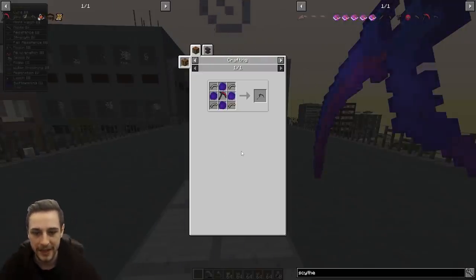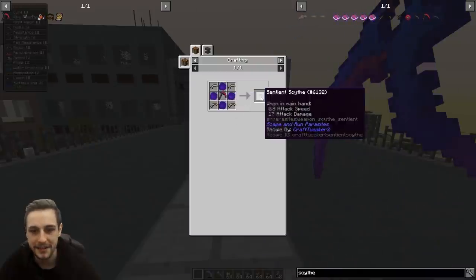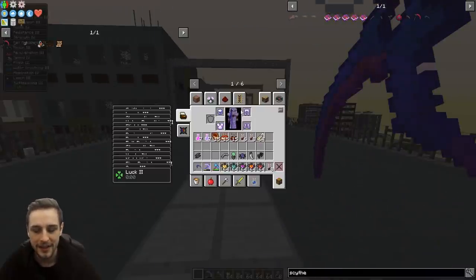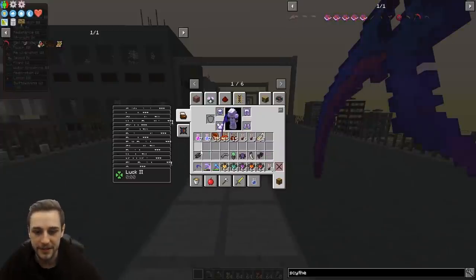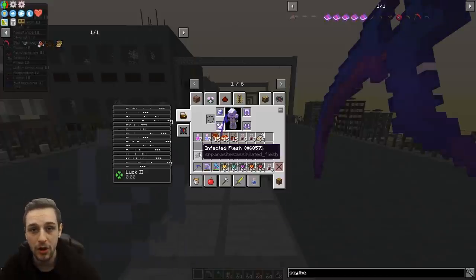Not too many of each. You're going to have an additional four yellow eye bones for each one to get to the sentient side. Now these items, apart from the infected flesh, are all dropped from the adapted versions of parasites — the strongest, most powerful, and rarest versions.